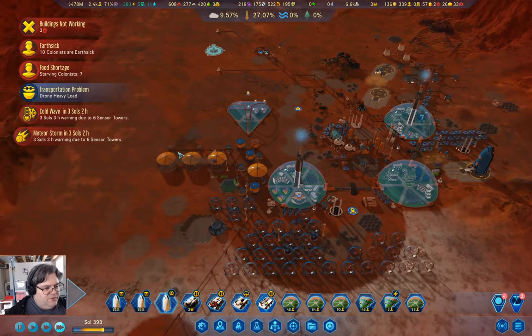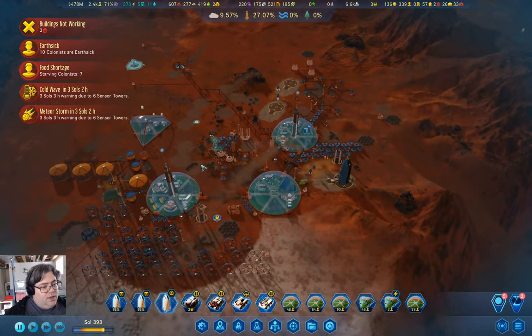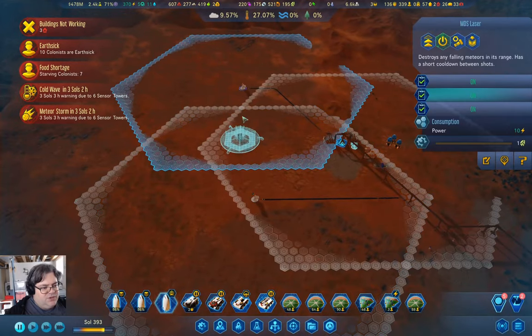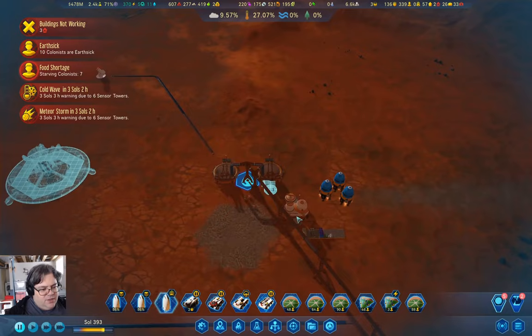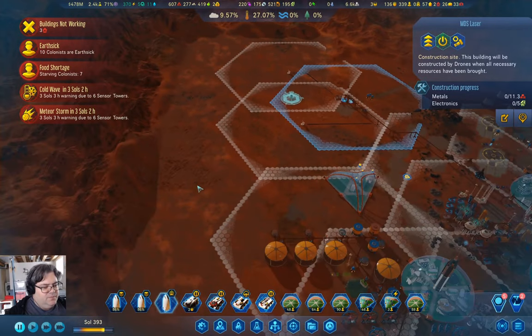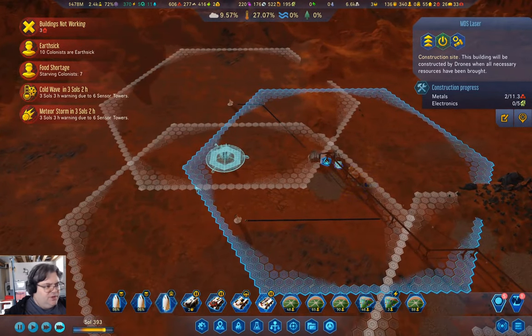We have a cold wave in three sols and a meteor storm in three sols. That's perfectly fine. Our widgets here are up good. Let's also bump that priority up so we'll have three widgets covering that — that should be enough.